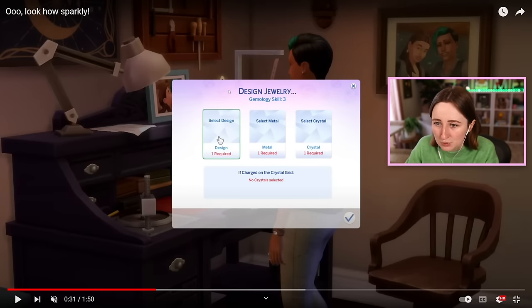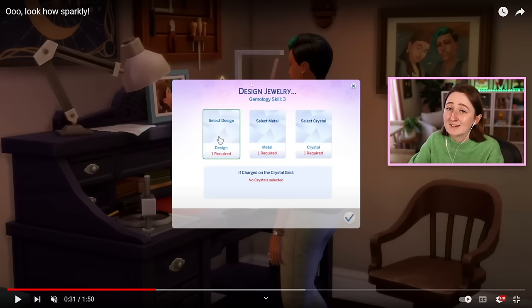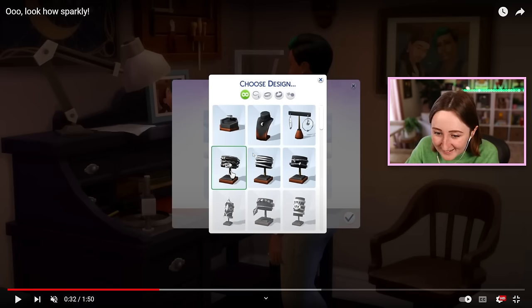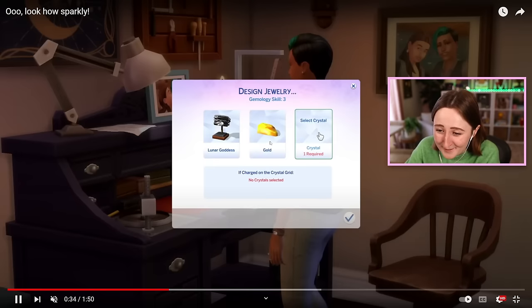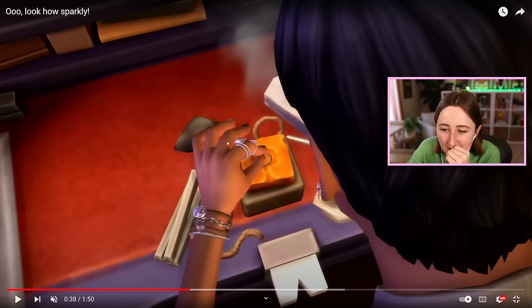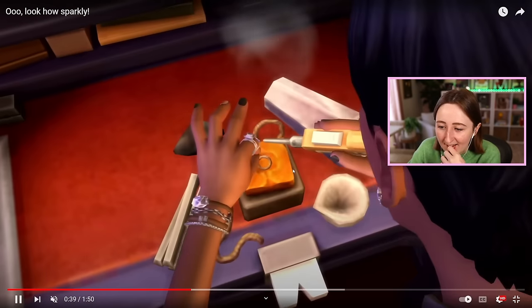So this is how it actually works when you want to make jewelry — we have a gemology skill. I fully didn't even see that when I first watched this, it happened too fast. So you can pick a design, a metal, and a crystal all separately, and you can charge it on the crystal grid — that's what that moonlight thing was. Here are a few of the designs — it looks like you can pick between necklaces, rings, bracelets, and earrings all separately, so there's probably a ton of options. And then you have to use the metals and the crystals, so there's actually, for once, a use for all of these collectibles.